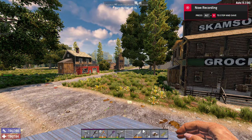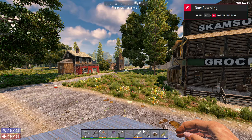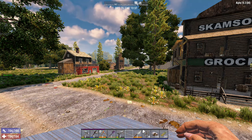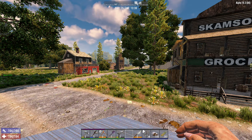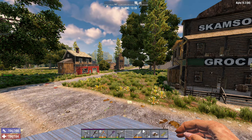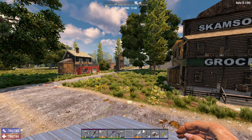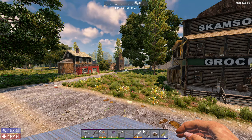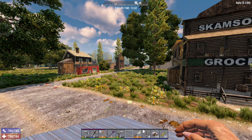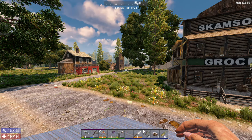Hello everyone, in today's video I'm going to be showing you optimized settings for 7 Days to Die. Right now I'm using my optimized settings and averaging about 98 FPS. If you look at the screen right now, take a look at the way that everything looks — you'll notice it looks fine, and if you look at the middle left of the screen you'll see the FPS counter.